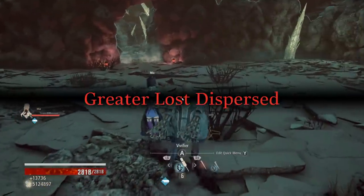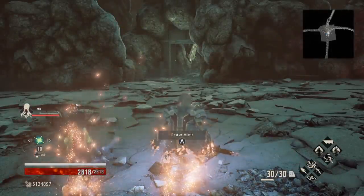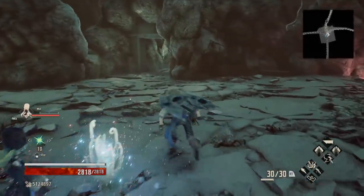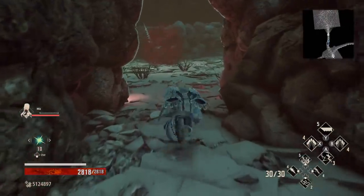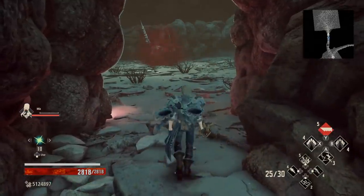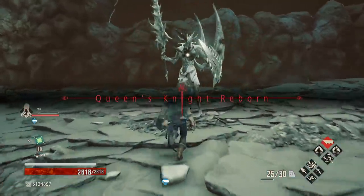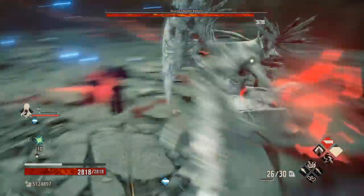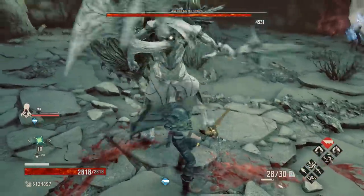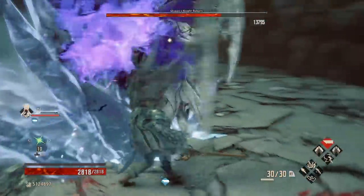That takes down the tougher enemies, so let's jump back to the mistle and go fight the main boss. Another big thing to keep in mind: ideally you should be testing what something is weak against. Throw out a fire spike, throw out an ice spike — whichever hits harder, that's the one you want to use. I already know this boss is weaker to ice from playing through the game multiple times, but keep that in mind as you play through.